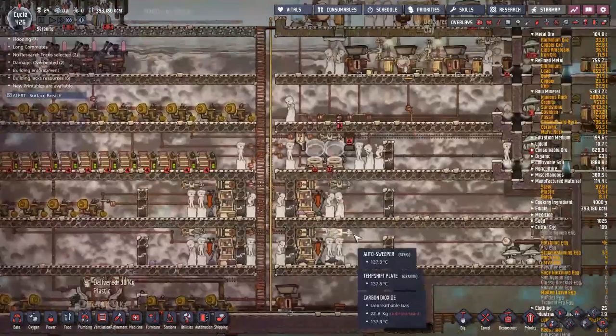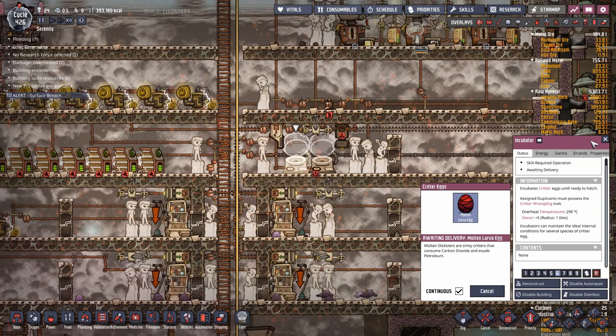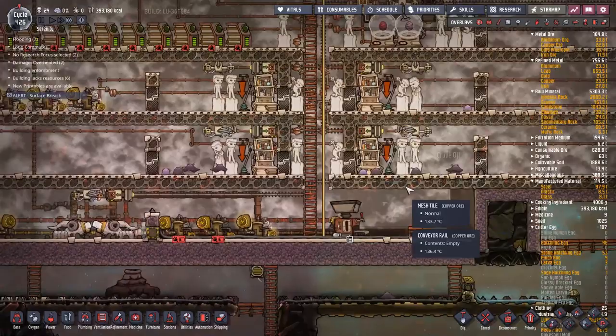We won't have too much petroleum sitting around — and we need to be generating CO2 to feed the slicksters. This reminds me — I have lots of eggs backed up in here. I should really be using molten eggs on continuous incubate, just larva eggs though. I want as many molten slicksters as I possibly can — I want to phase out the regular slicksters.